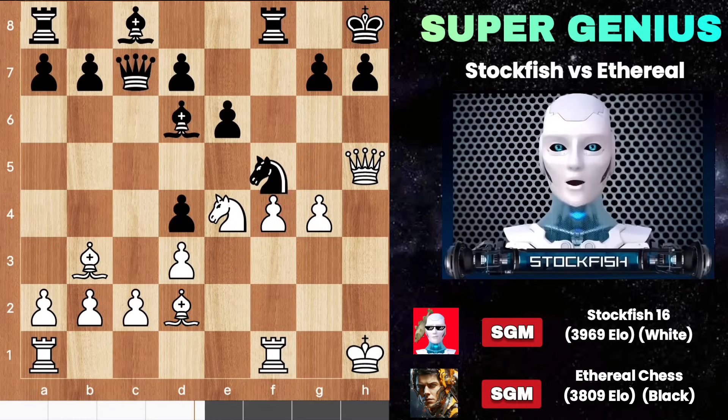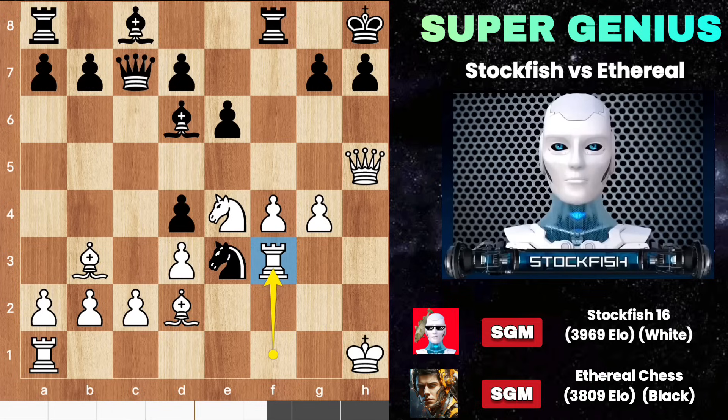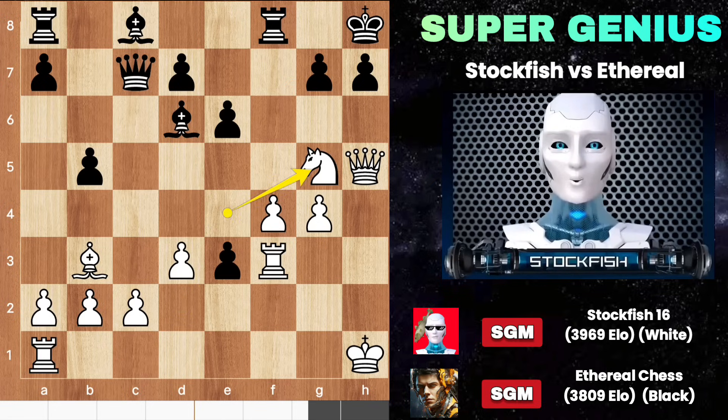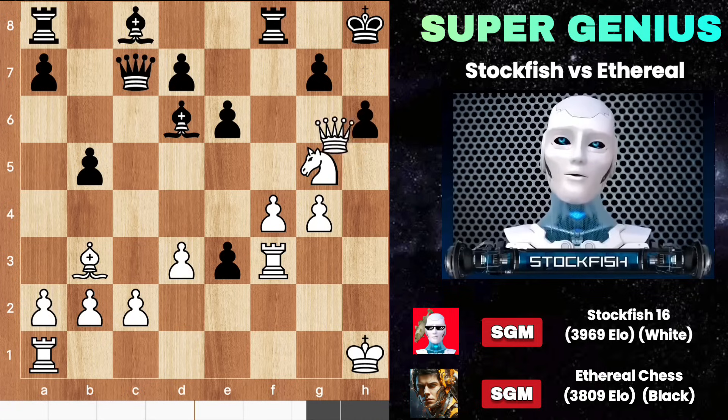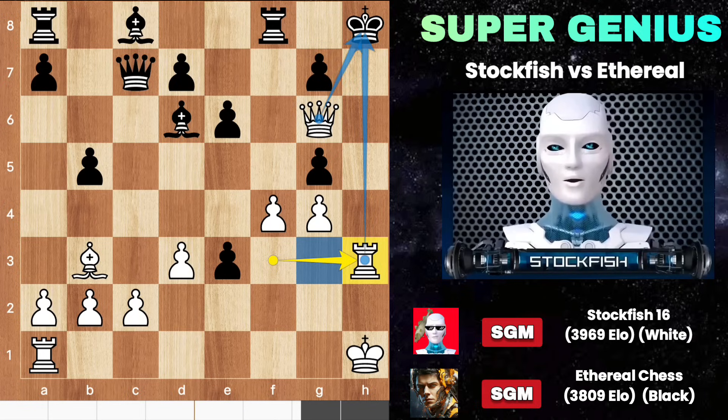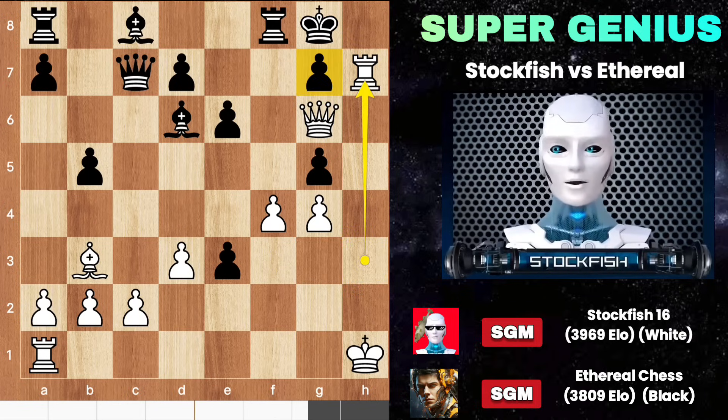Black played knight e3. Rook goes to f3 to reach its destination. Black should have played bishop e7, but instead played the mistake move b5. After take take, I get the chance to play knight g5 — that's why he should have played bishop e7 to stop the knight entry to h6 by force. Queen g6, forcing black to capture the knight, which opens the h file.